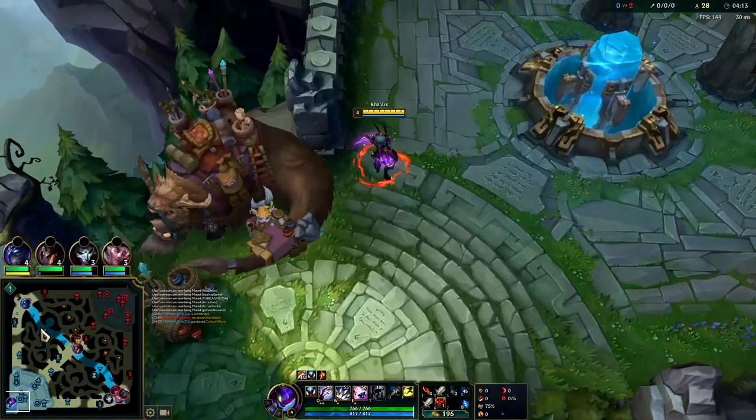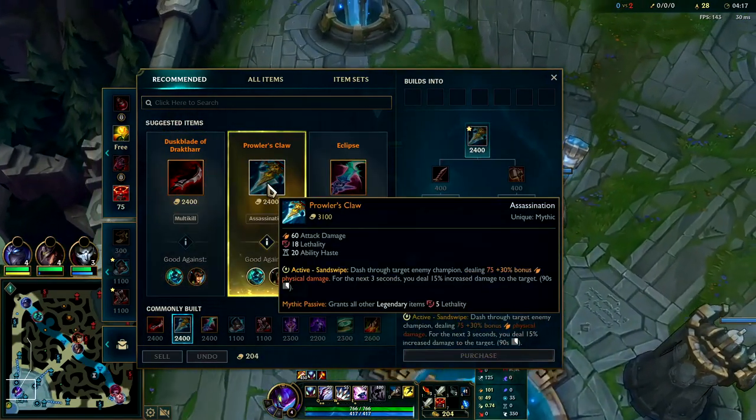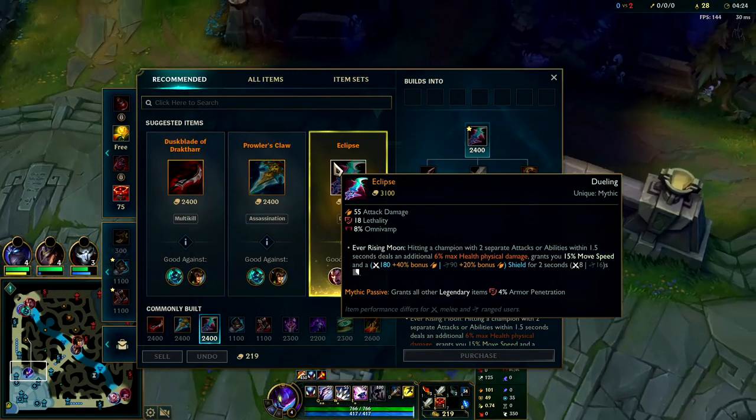First item rush, you really want to get Eclipse. Dustblade and Prowler's are both good - they're just much more situational depending on what the enemy's picked. Eclipse, no matter what they pick, you'll be getting very, very good value out of it. It makes you tanky.